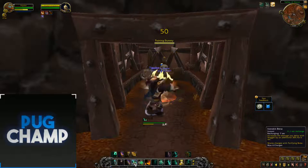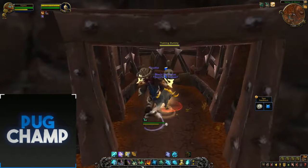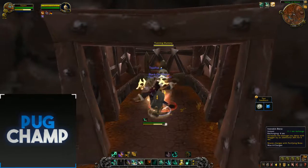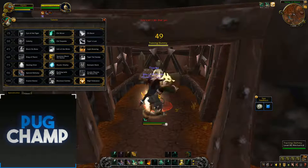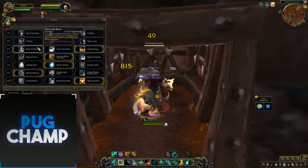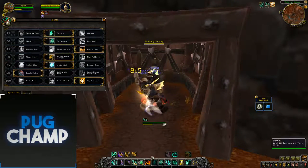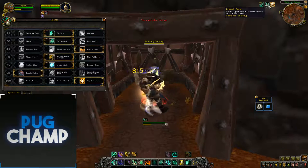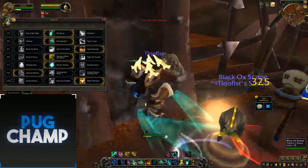Using your filler spells — every time you use Tiger's Palm and Keg Smash, you're reducing the cooldown of Iron Skin and Purifying Brew. That's why Black Ox Brew isn't that good; it's not as if you're going to run out of brews. With that extra charge from Light Brewing, you can keep Iron Skin up at all times and always keep purifying.